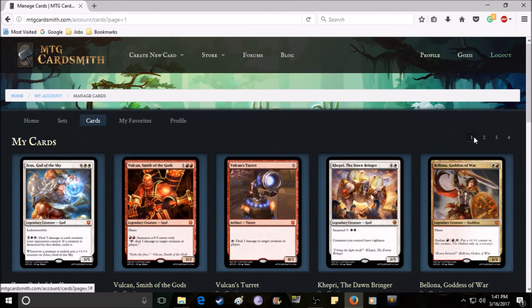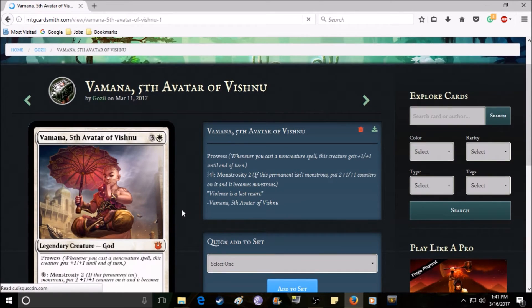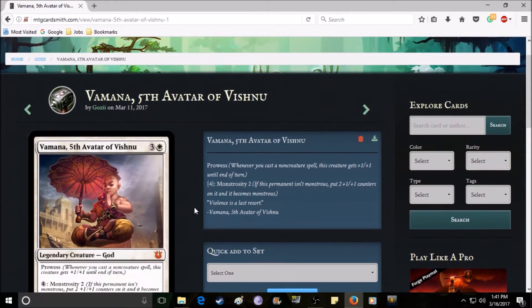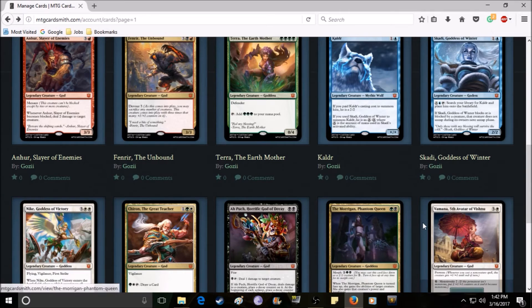Vamana is next. I don't think he's too overpowered — he's actually pretty balanced. He's a simple card that costs four mana. He has prowess, meaning when you cast a non-creature spell this creature gets +1/+1 until end of turn. He also has monstrosity two: when you pay the four mana you put two +1/+1 counters on him, turning him into a five-four. I put monstrosity in there because of his ultimate — that synergy made sense. I love the art too; I think it fits very well with Magic in general.